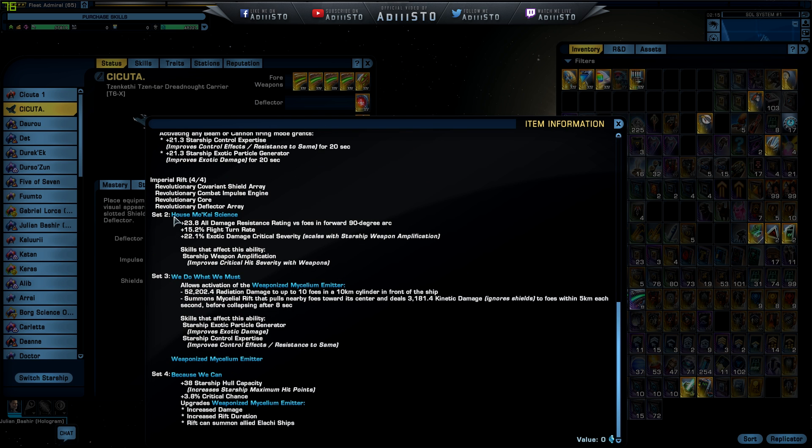So the two-piece set is going to give you the House Mokai science and an amount of all damage resistance rating for foes in the forward 90-degree arc, flight turn rate, and exotic damage critical severity scales with starship weapon amplification. So two exotic builds — basically science and stuff like that. Starship weapon amplification is going to improve the critical hit severity with traditional weapons. The third piece set — if you have like three pieces — activates the weaponized mycelium emitters.